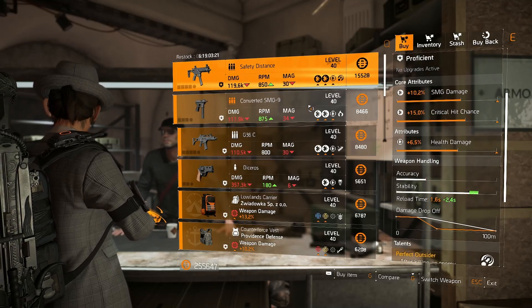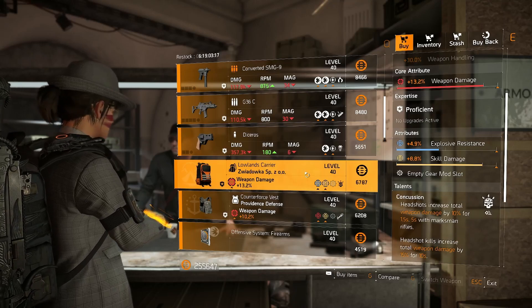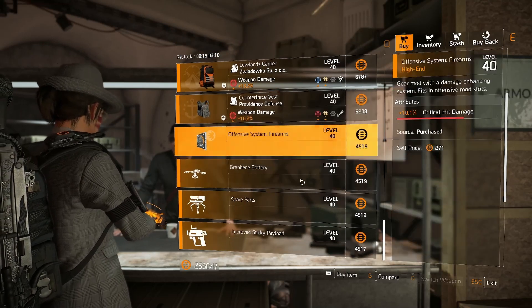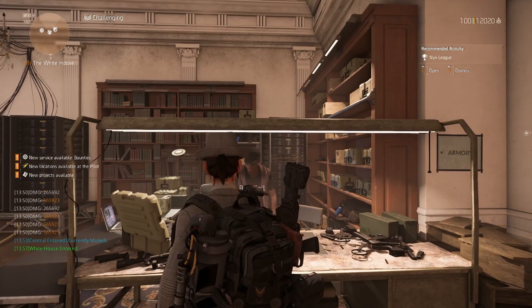At the base of operations there's a safety distance if you need one, but the health damage will need re-rolling. All of the weapons are trash. There's a backpack here if you need to dismantle for pieces and parts. The chest piece is no good, the mods are terrible, so let's just move on.